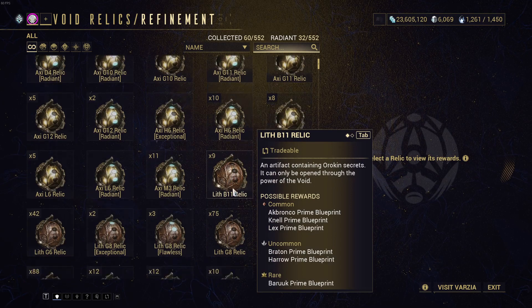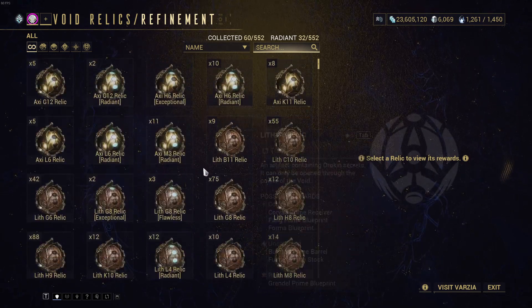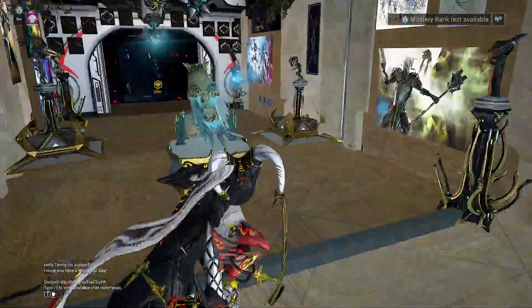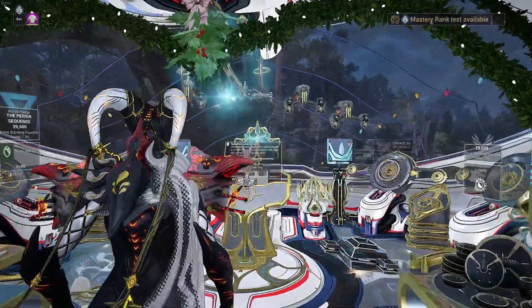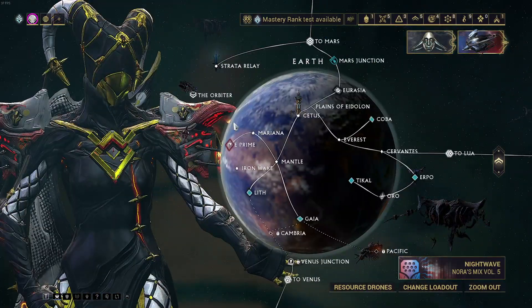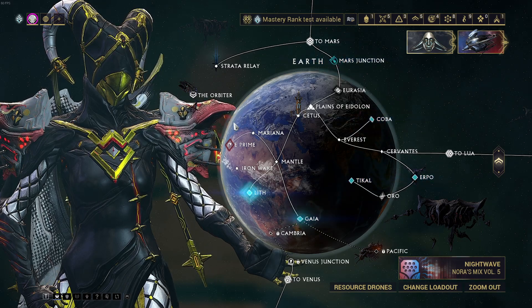The four relic types are: Lith, Meso, Neo, and Axi. You need to find these relics first. Once you run or unlock your relics, you can get lots of prime parts — prime Warframe parts and prime weapon parts.